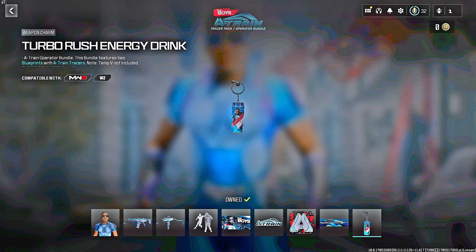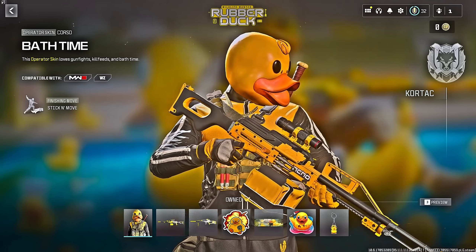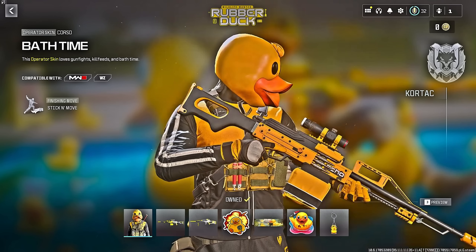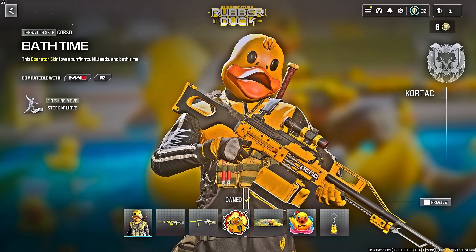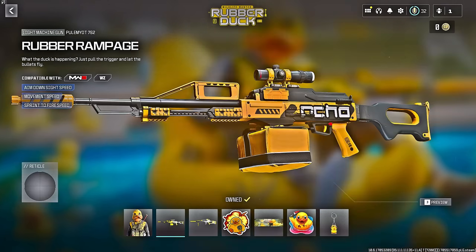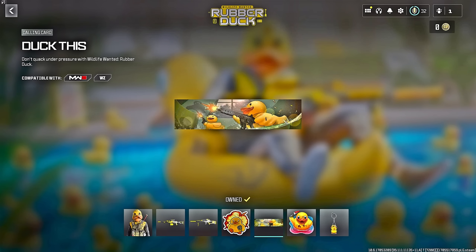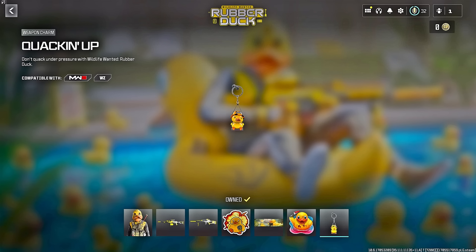The next bundle is called Wildlife Wanted — this is the Rubber Duck pack. It doesn't appear to have tracer rounds or effects. The operator skin is called Bath Time for Corso and will be on Team Cortac. Two weapon blueprints fit the theme: the Rubber Rampage for the Pulemyot 762 and the Ducky for the DM56 marksman rifle. The rest of the bundle includes a weapon sticker, calling card, emblem, and weapon charm.